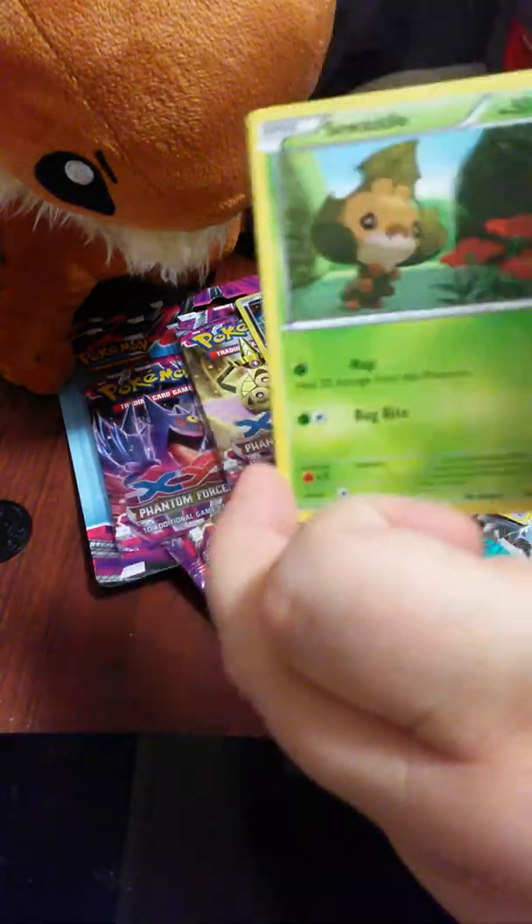Well, that one was torn open already for some reason - that was weird. A Manectric Spirit Link, Exploud, we have a Trainer Card, Purrloin, Venonat, Munna, Spearow, a Gulpin, a Raichu, Reverse Holo, and our first EX is a Floatzel EX - not a sought-after EX, but it's an EX.